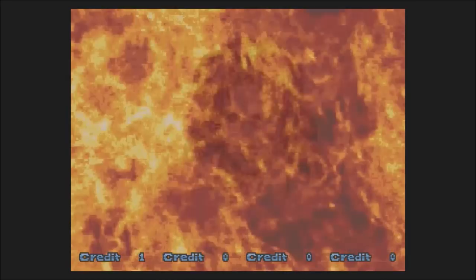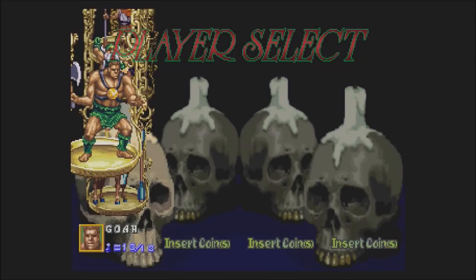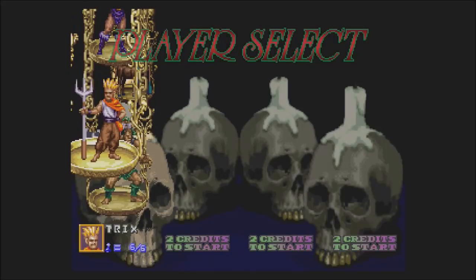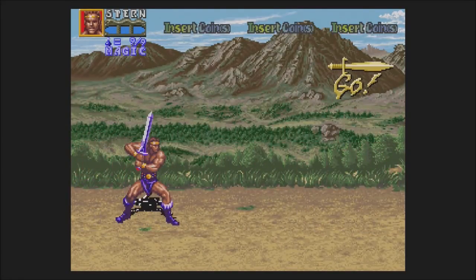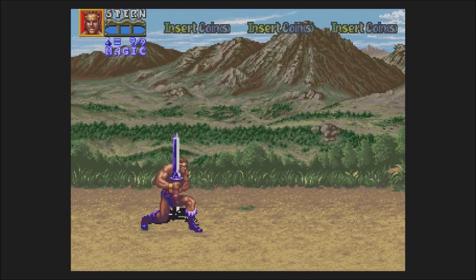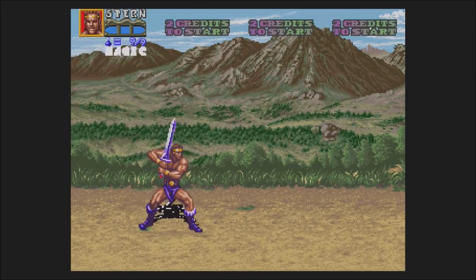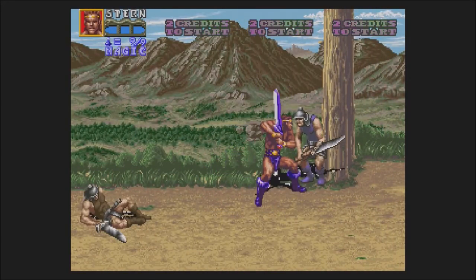We got some fire — let's put some quarters in, credit up, hit start, and see how this runs. We've got Stern, Dora, Goa, Trix — we're gonna be cool guy Stern. I like his sword. We have to rescue the villagers, apparently quickly because there's an exclamation point. You can tell there's a little bit of sound issues, but look how well this runs. Jump kick — his shadow looks a little funky, but look how fast he swipes.